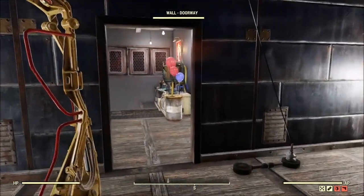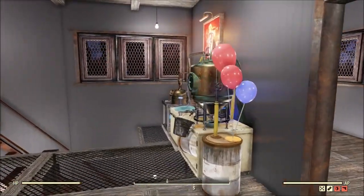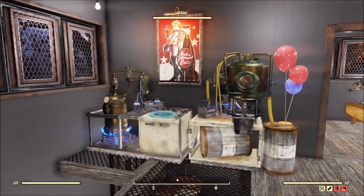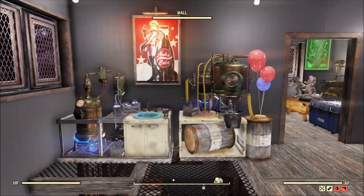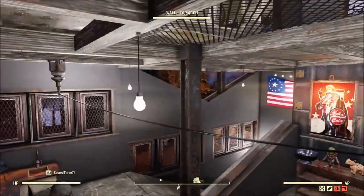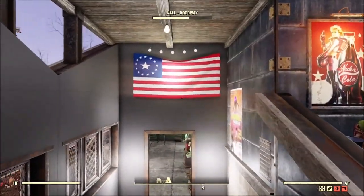He does have all of his booze needs covered, because if you're a Minuteman you're going to have to drink — it's the only way you're getting through Preston Garvey. 'A settlement needs your help.'